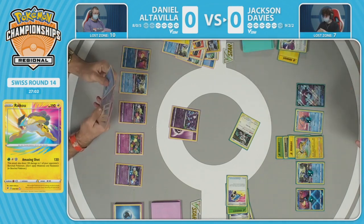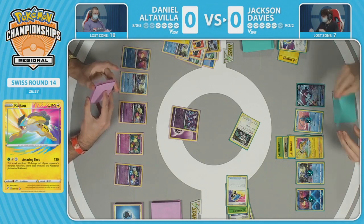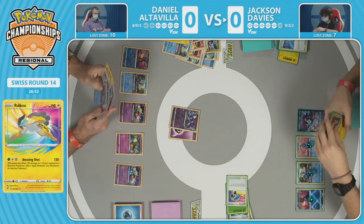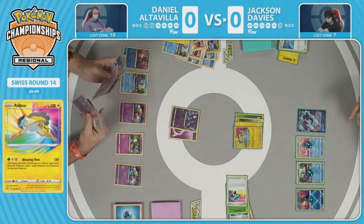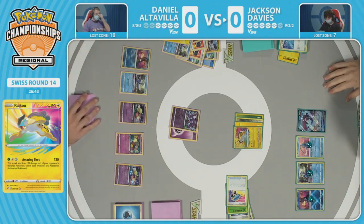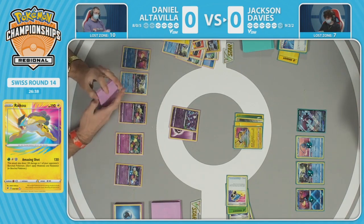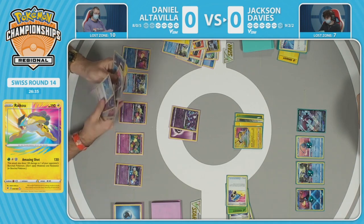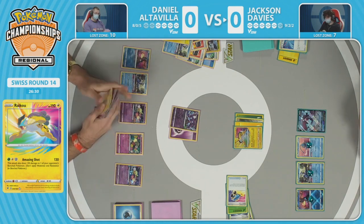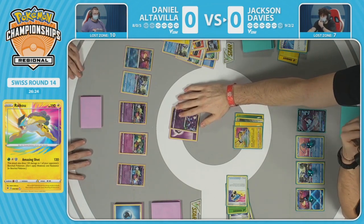When Daniel saw the grass energy, he kind of knew something was happening. Jackson was able to keep that hidden until now, only discarding lightning and psychic energy. Raikou is now fully powered up. Orangaru uses Primate Wisdom to put a card on top, and with the Scoop Up Net Raikou is promoted to the active. Amazing Shot is going to take two prizes — it can take out Sableye and maybe the Cramorant, doing 120 to the active and 120 to a benched Pokemon.